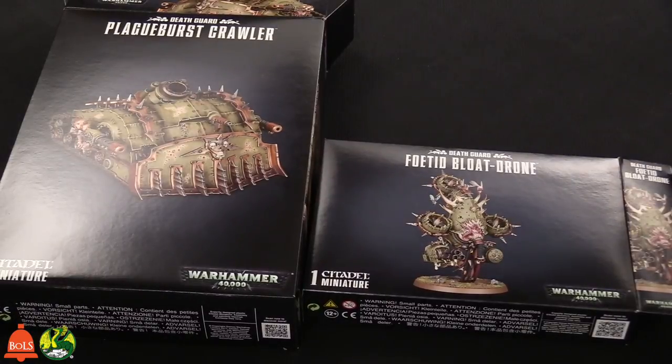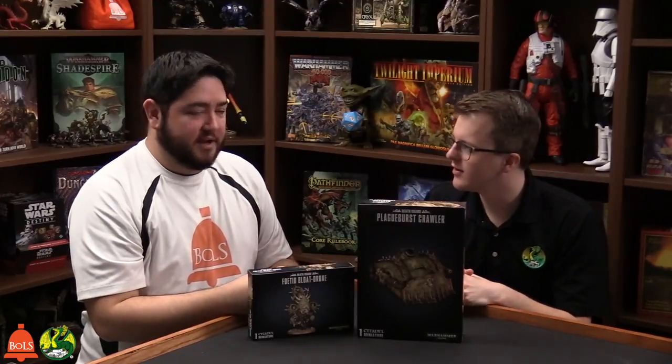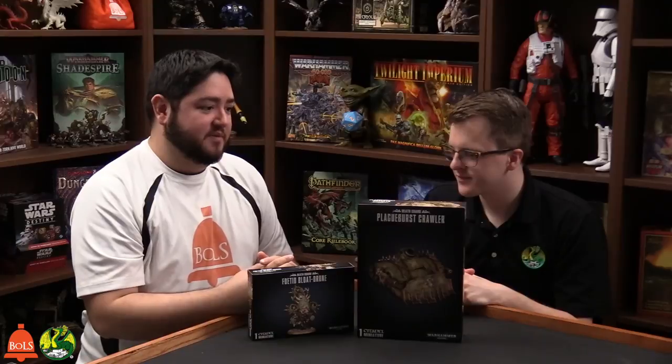For a quick recap: those are the two new Death Guard releases this week. I always like vehicles that don't need line of sight — just park in the back and fire, which is what this guy does. It's also very cheap points wise — 150 points, not bad at all. You've got firepower options and different ways to configure it.